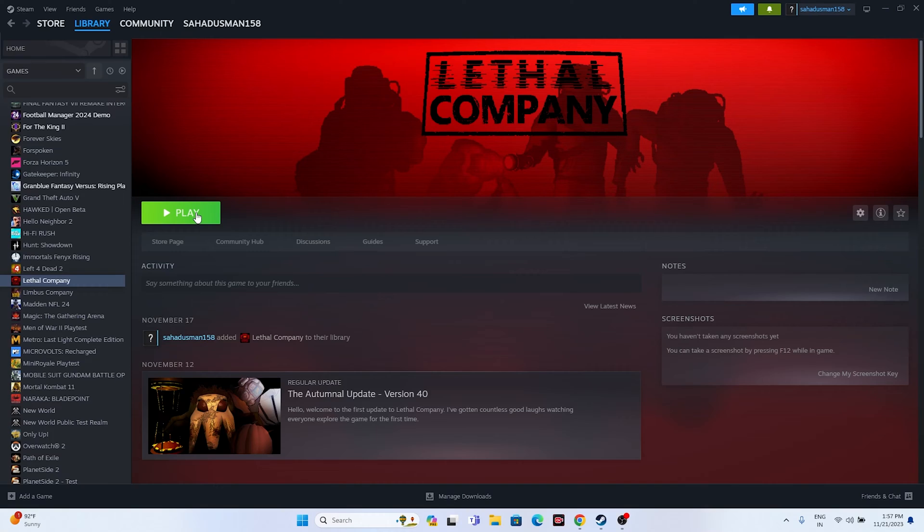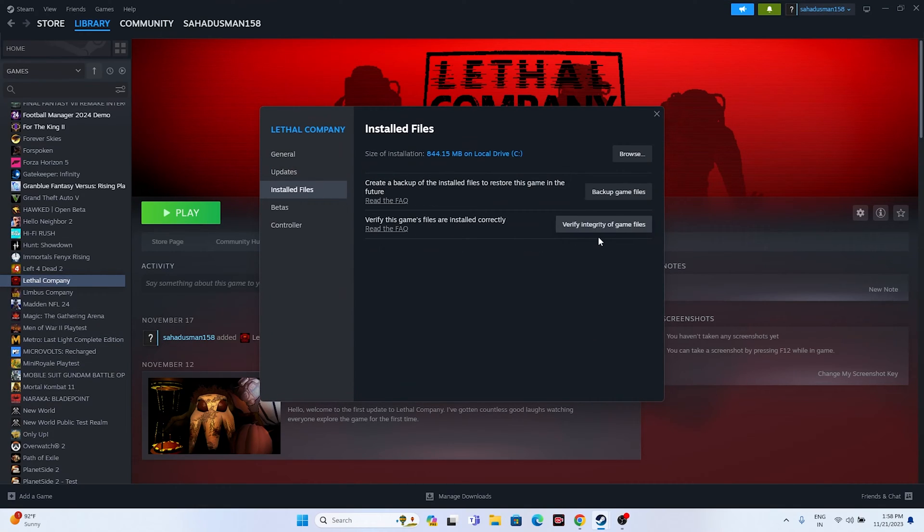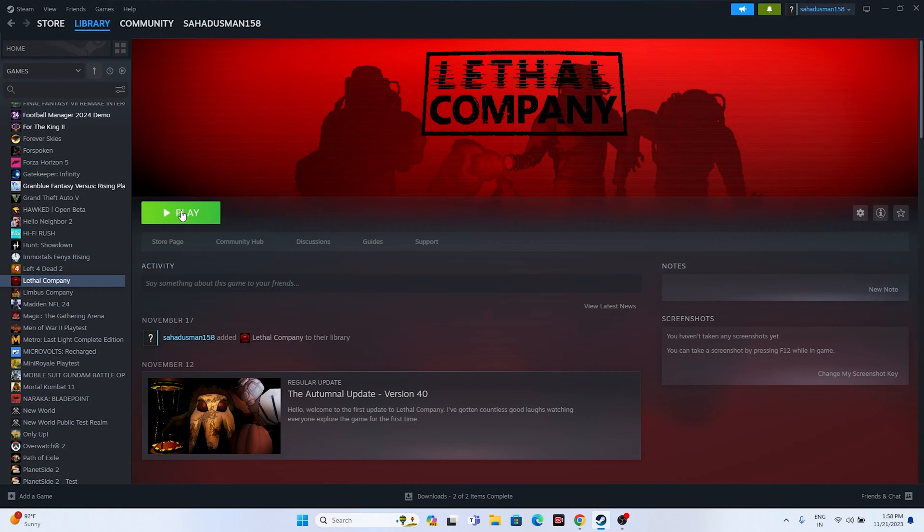The next step is to verify the integrity of the game files. This is a very important step. What happens is it will cross-check every single file of the game, and if any files are corrupted or missing — which is one of the main reasons we are having this issue — it will be fixed. Just go to the game in Steam, right-click, go to Properties, go to Installed Files, and click on Verify Integrity of Game Files. Once done, try launching the game and see whether the issue is solved.